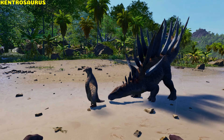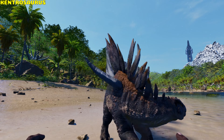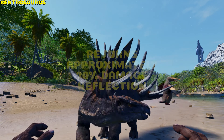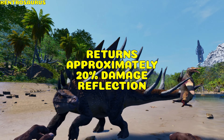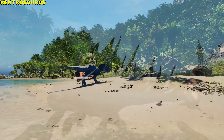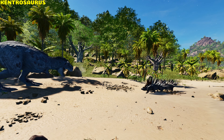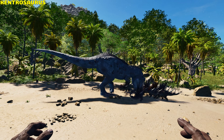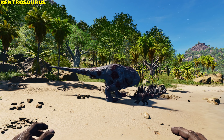Kentrosaurus. The Kentro's tail swing can impale small to medium creatures or players and trap them on its tail spikes, causing constant bleeding. It has damage reflection, returning approximately 20% of the aggressor's melee damage. It also has a pack boost: 2 Kentros receive a +1 boost going up to +4 in a group of 5 or more, with 6.5% extra melee damage and damage resistance per pack member.